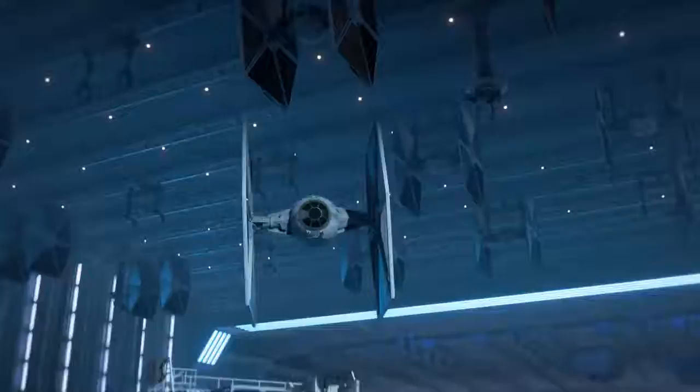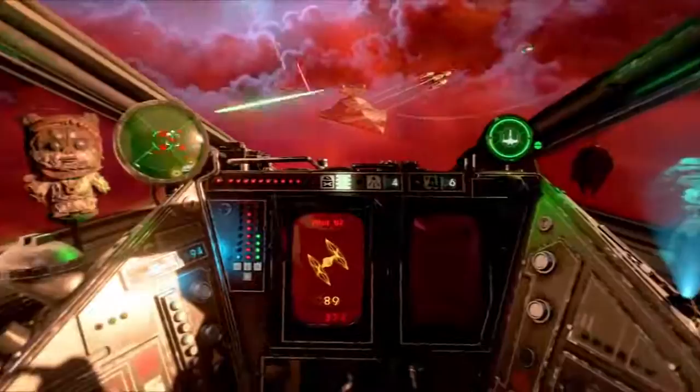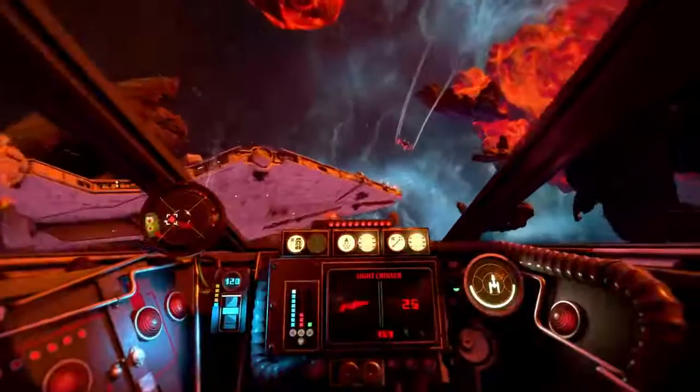If you've got a preferred component and need something customized, unlock everything you need to customize your pilot and starfighters simply by playing the game — from cosmetics to an arsenal of over 50 components that alter how your ships fly, bite, and survive. You can dramatically change your loadout depending on your squadron's strategy.